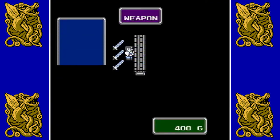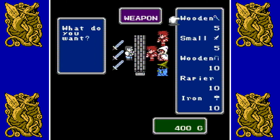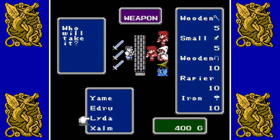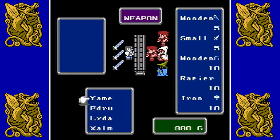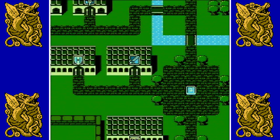Let's go into the weapon shop. We've got a wooden staff, small dagger, wooden nunchucks, a rapier, and an iron hammer. Let's take the iron hammer and give it to our White Mage — I don't know why a White Mage can equip an iron hammer, but they can. We're going to get two rapiers for our fighters, and lastly a small dagger for our Black Mage.